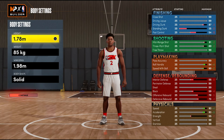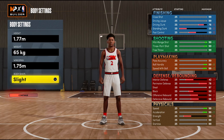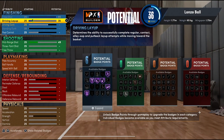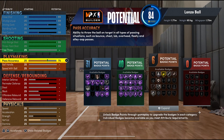Select point guard, head over to the body settings, decrease your height to 1.76 meters, decrease your weight all the way down to 65 kilograms, and then increase your height back up to 1.77 meters. You'll know you've done it right because you'll be able to decrease your wingspan all the way down to 1.75 meters.